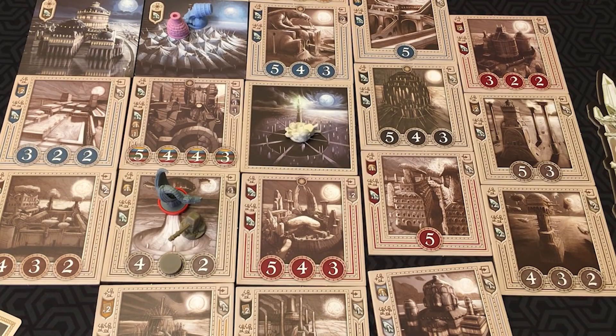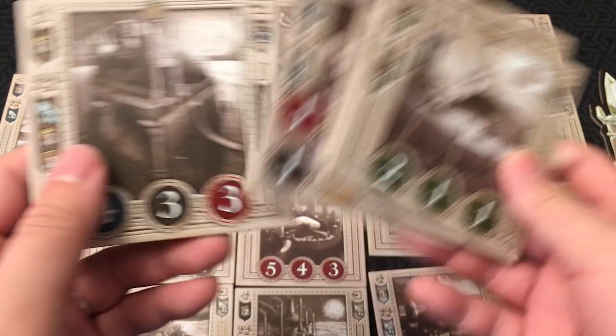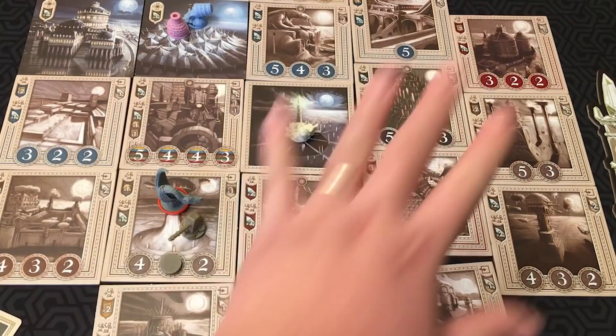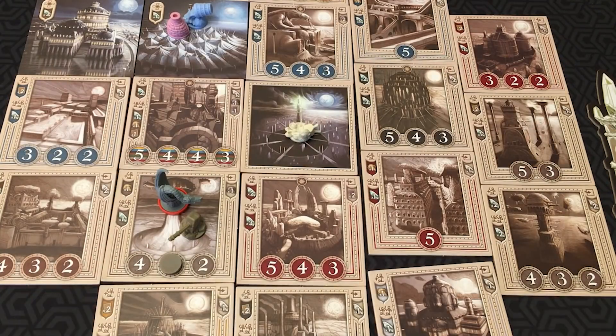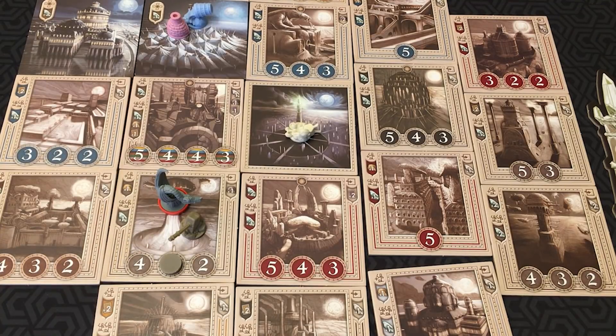There's also an expansion that comes with the game - these are some extra tiles with their own special little twists. You can actually do a full game with all of the tiles in a perfect grid as well. But otherwise, yeah - you're playing cards, discarding them for powers, moving around, contributing, scoring crystals, and racing to make offerings to the obelisk. Whoever does the required amount first wins. And that's the game.